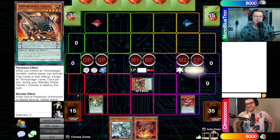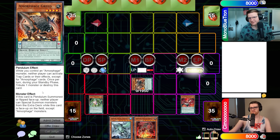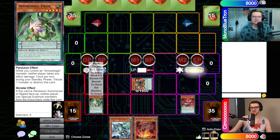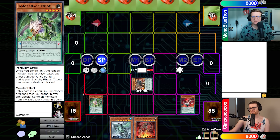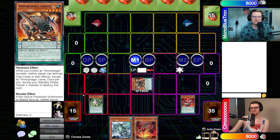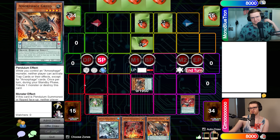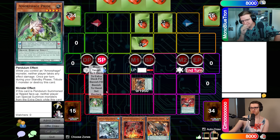Well, that sucks. I'll set one, two, three cards and pass. During the standby phase, I have mandatory effects on these scales — once per turn during the standby phase, I either have to Tribute a monster or destroy this card. The issue is I only have one monster on the field. So something's going to have to go — I just have to decide which cards I want to keep. I think we're going to keep Amorphage Letchery, so we're going to sacrifice Greed — this will go to our extra deck. And since I have nothing to sacrifice for Pride, Pride will also go to the extra deck.